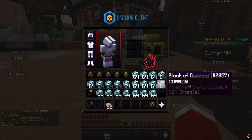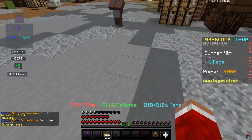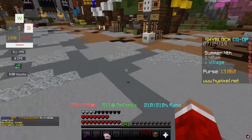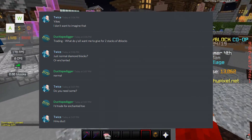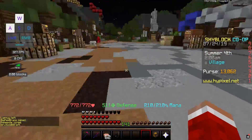Trading is definitely one way to get a lot of diamond blocks very quickly if you have extras of other things. If you want to find trades like this, you can join my Discord in the description and ask in general — I'm sure people will be willing to trade, even if I don't know the exact pricing on everything.